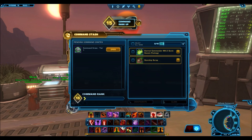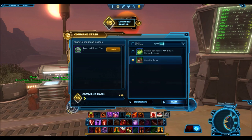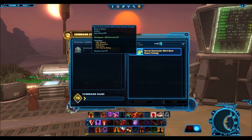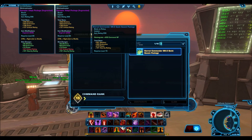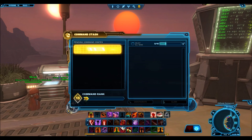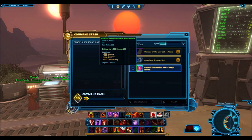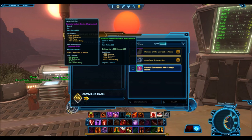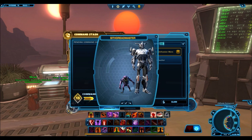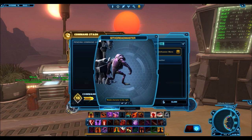That is command rank 15. We'll claim that, and then this seems to be a repeat as well. We'll quickly check. This is blue though. I hate getting this blue and green stuff, honestly. So we'll just disintegrate that. And then we've got absolute crap - who cares about the pets? Who cares about this green earpiece? So let's see how this looks. Yeah, it looks pretty cool but no need for that. So we'll disintegrate that.